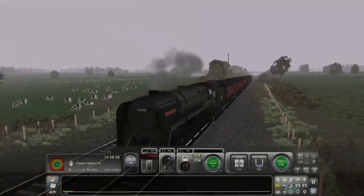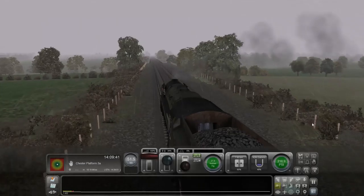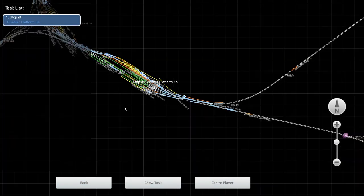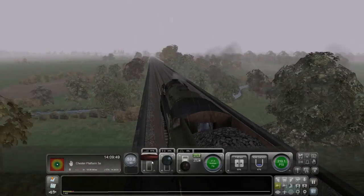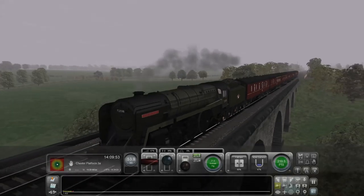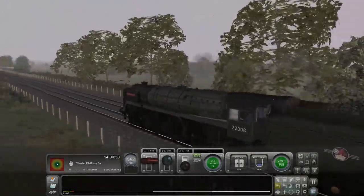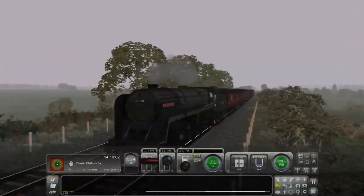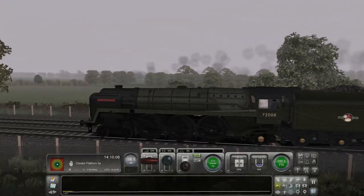The 9Fs were good goods engines though. I do believe Evening Star did pull passenger services. We're already halfway on the water — I don't know how long I'll be able to make it. But I think we can get there. We might want to pick up a bit more speed reaching the hills. Of course, most of this video will be heavily edited.